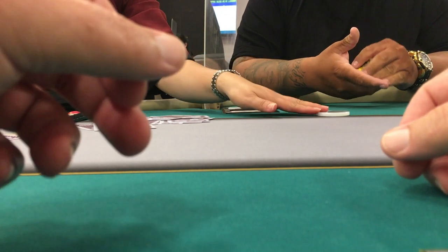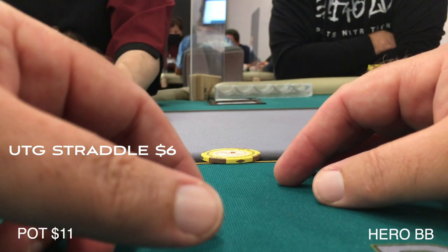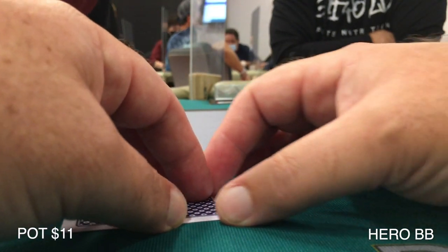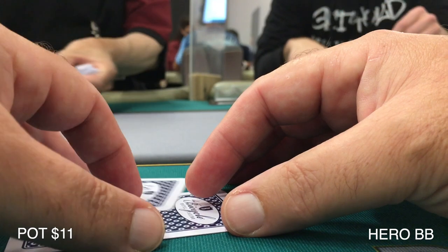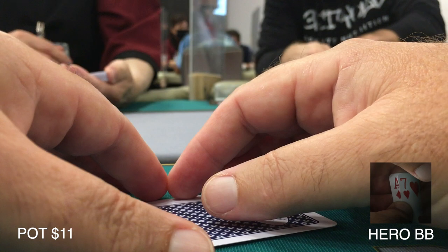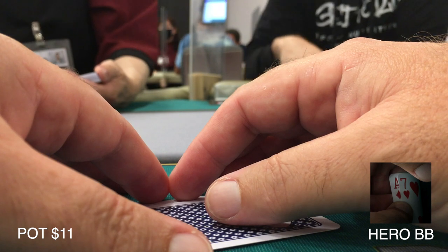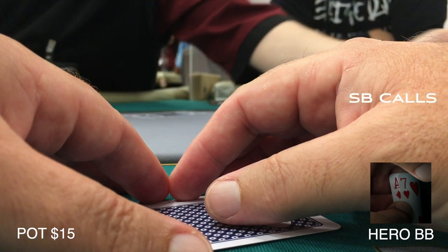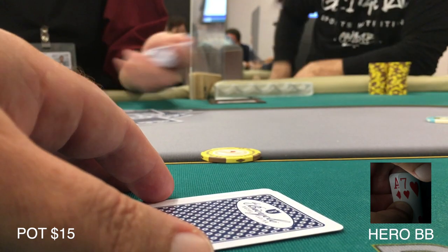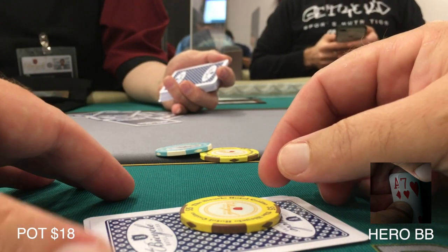We're up on the session, a couple hours in. Next hand I'm in the big blind in another straddled pot — we have one or two players straddling regularly tonight. The player I took the big pot from earlier has already left. From the big blind I look down at ace-seven offsuit. Playing a hand like this, if it's raised before it gets back to me I'm just going to dump it — not very playable at all. Nice to have an ace, but you never know what you'll run into. Since it's limped around, I'll throw in the extra three bucks from the big blind.